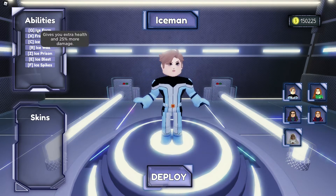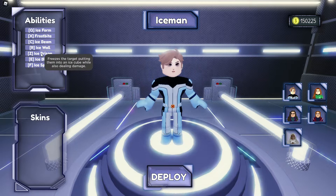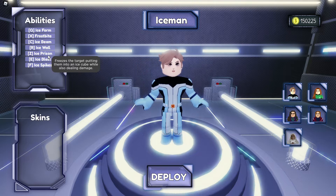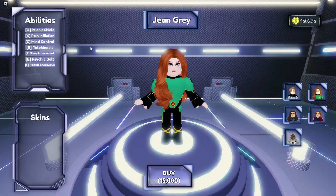So for Iceman: Ice Form gives you extra health and 25% more damage. Frostbite freezes the target and deals damage. Ice Beam slows down the target and deals damage. Ice Wall summons a wall that redirects projectiles and freezes the target. Ice Prism freezes the target, putting them into an ice cube while dealing damage. Ice Spikes summon a group of spikes which stun players and deal damage. I'm not going to read all of them - I'll just show you.